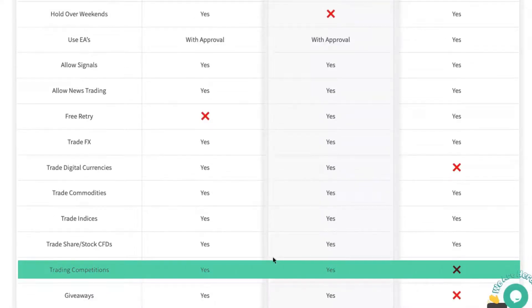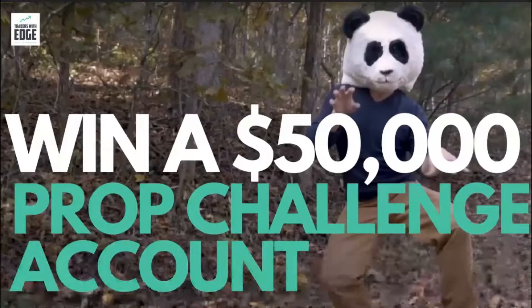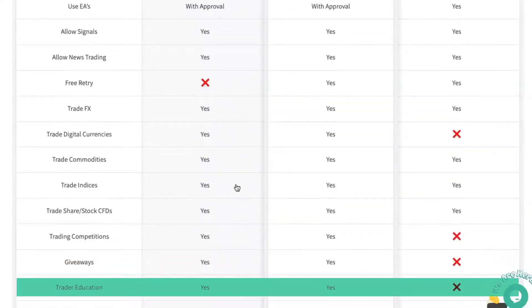Trading competitions and giveaways — Traders with Edge has trading competitions where you can sign up, battle it out with other traders online, and whoever's at the top of the leaderboard wins prizes, which are typically challenge accounts or discounts. The Trading Capital don't have any such thing at this point. Currently Traders with Edge is giving away three $50,000 prop challenge accounts, though depending on when you see this video it may or may not be running. Traders with Edge also has trader education, while the Trading Capital doesn't appear to at this point in time.